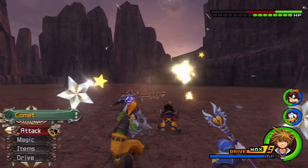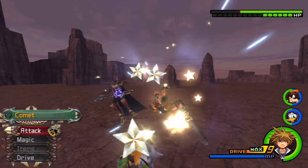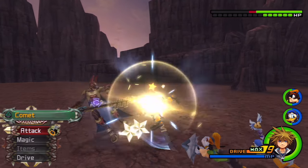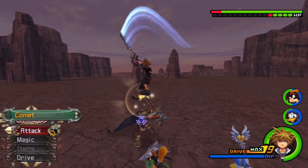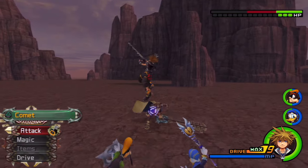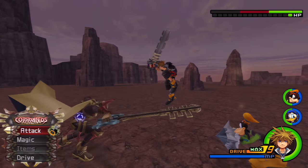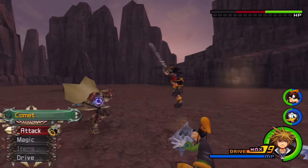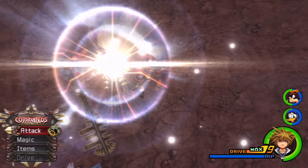Just keep jumping and smacking until he dies. A couple of things to note: if the Lingering Will gets pushed toward one of the walls or rocks, he will retaliate and most likely kill you, so be wary of that. You can actually direct where he goes — in this video I keep him moving in a circle by slightly flicking the analog stick when I hit the ground just before jumping up again for the next finisher.